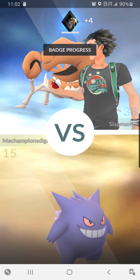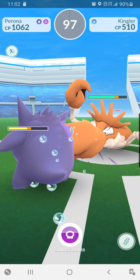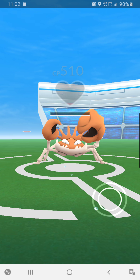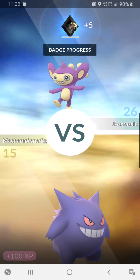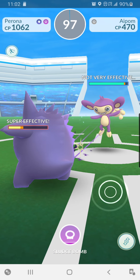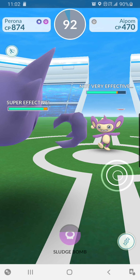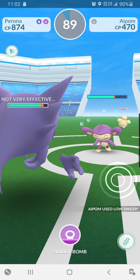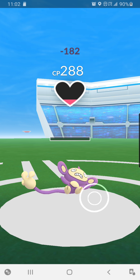We got a Kingler next. We're going to keep going at it, hit it with that Sludge Bomb, taking it out. Kingler goes down. We got ourselves an Apom as well. We're going to keep fighting it. We need to swap — throw out the Haunter really quickly. We are getting close. We took down the Apom.